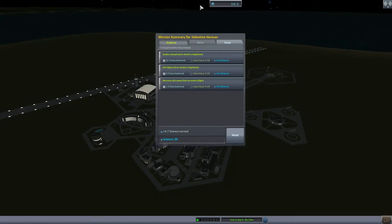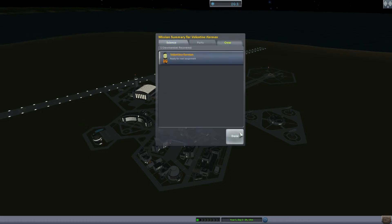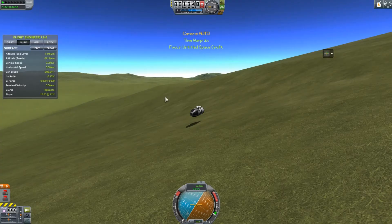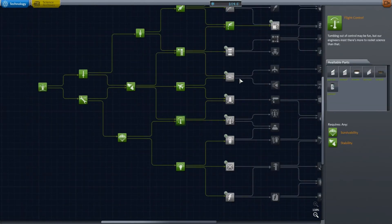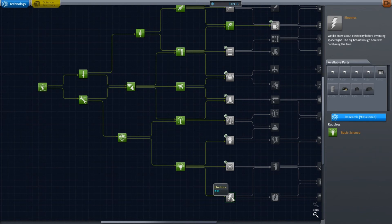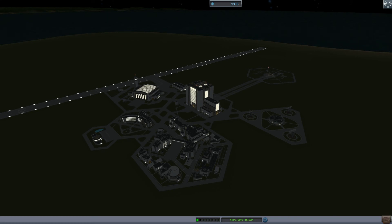She takes a nice little tumble but survives. Fortunately she collects the surface sample — always the trooper. Bingo, we are complete. Collect the crew, collect the ship, go back, and start spinning up these science points. I cleared out the rest of the tree and the next thing I'm going to get is the solar panels. That's that, guys — I'm done for the day. Sayonara, see you next time.